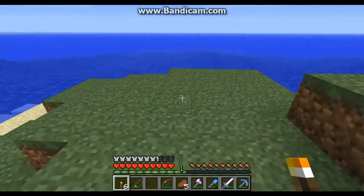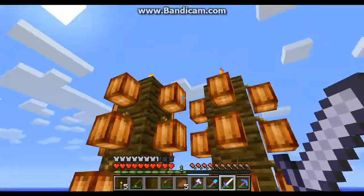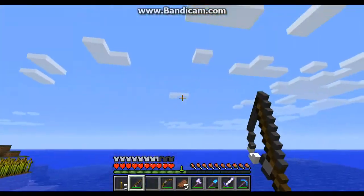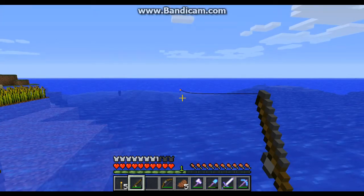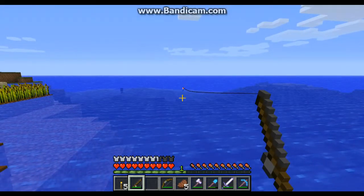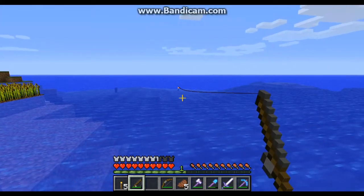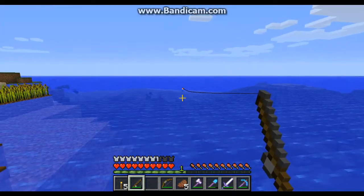Going to have to make some more torches and go coal mining again — that always happens. I'm not really going to harvest these cocoa bean pods, but they look nice, don't they? Plenty of wheat. Here's fishing: you wait for it to bob under the water, then right-click to reel it in — right-click to throw and right-click to reel back. If you see it bob under the water, you might catch yourself a fish. I once read you're more likely to catch a fish while it's raining — I don't know if that's true, but it seems kind of logical.